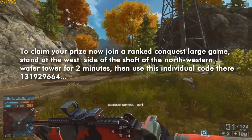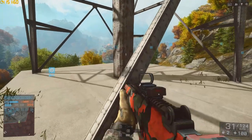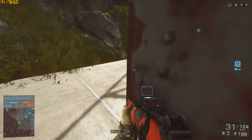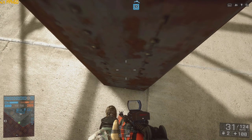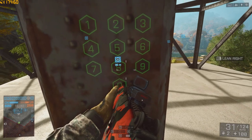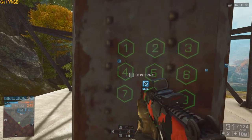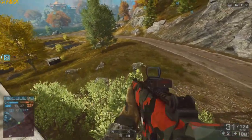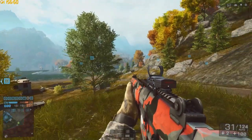The word 'individual' is very important and I'll explain why soon. So let's join a ranked Conquest Large game on Dragon Valley and head over to the water tower. Wait around for 2 minutes on the western side in this exact spot — and would you look at that, it's one of our old friends, the tiny button. Interact with it and another keypad appears on the water tower. Input the code 131929664 and — 'Promoted!' That's Neebs again from Battlefield Friends screaming promoted for you.